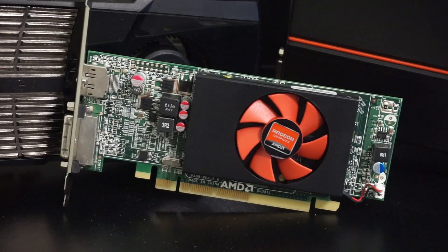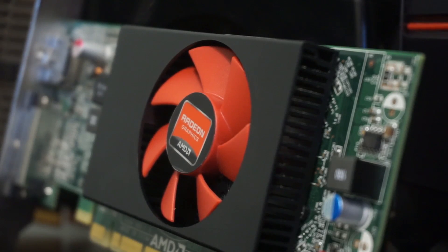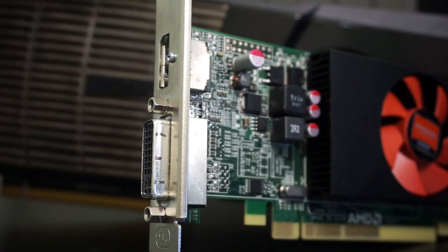The AMD R7 240 is sold on store shelves alongside the GT 730 for right around the $50-$60 price point. So, is it worth it? Is it any better than the GT 730? What kind of games can it play? Stick around and we'll be answering all of those questions very shortly, but first, a little bit more about the card itself.